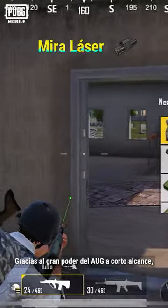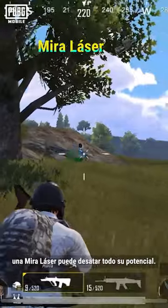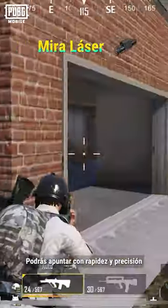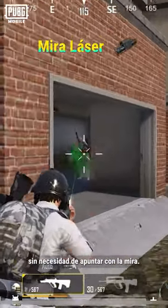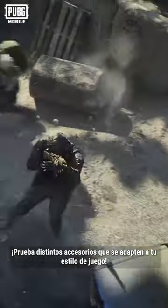Due to the AUG's immense power at close range, a laser sight can help bring out its full potential. You'll be able to aim quickly and accurately without needing to aim down sights. Try using different attachments that best suit your playstyle.